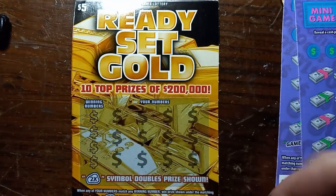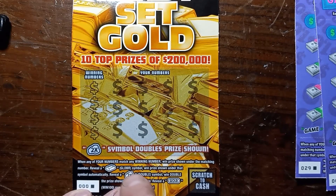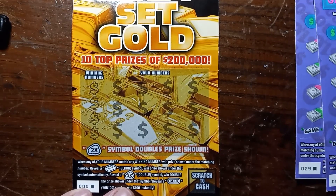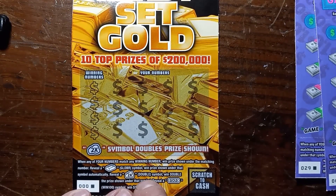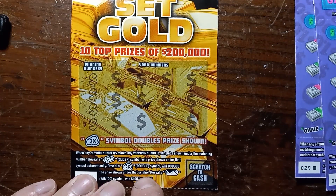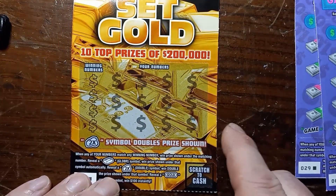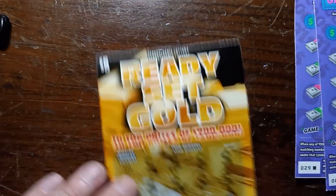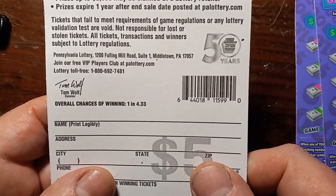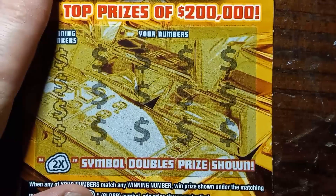Let's start off with the $5 Ready Set Gold. On this one we're looking for a number match — a gold bar symbol wins the prize shown underneath automatically, and a 2x doubles the prize. The gold bar is a win $100 instantly. I haven't got that yet. Odds on this one are one in 4.33. Let's get into it and see if we get a win.